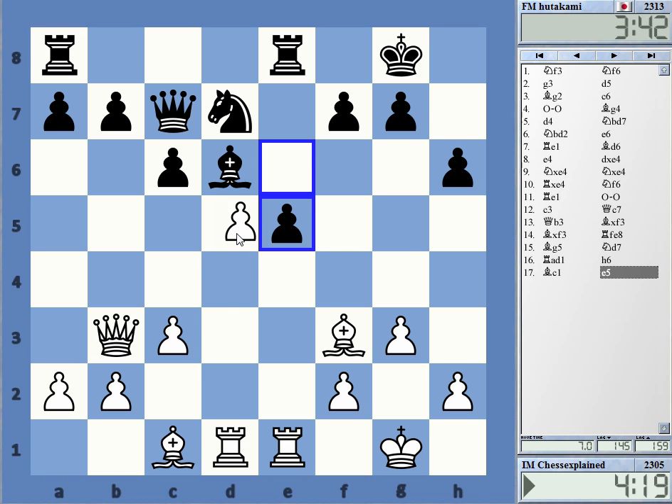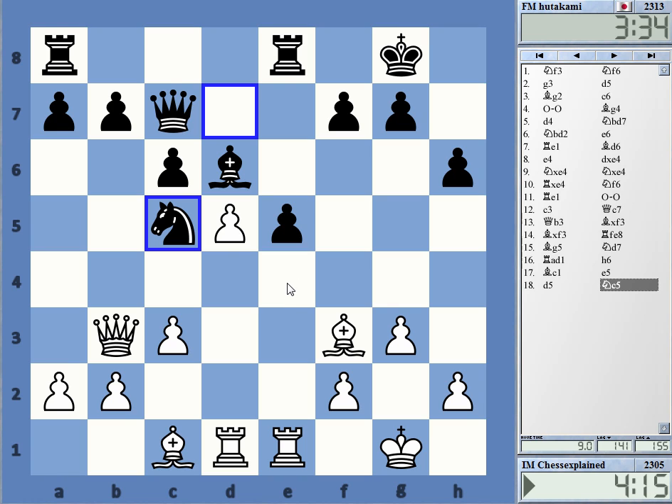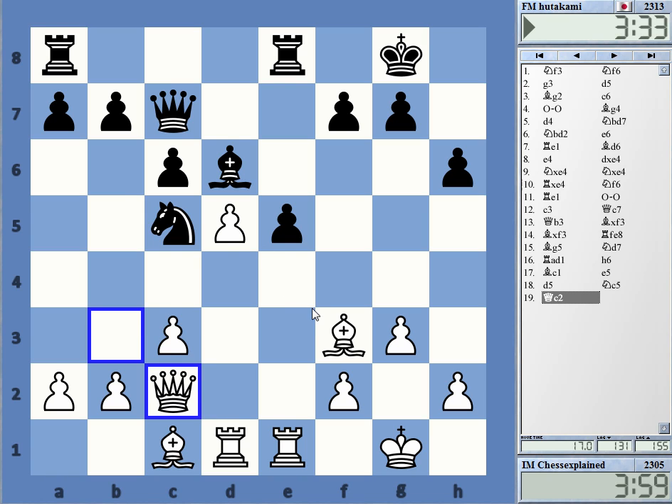He's really opening it up — interesting, I didn't expect that move. D5 probably — yeah, that's more interesting than taking; taking is very stale. If I go to c4, b5 — I don't have any great squares, so I better go back.